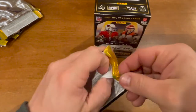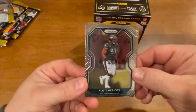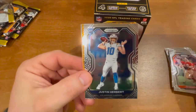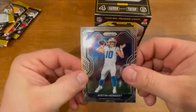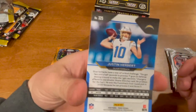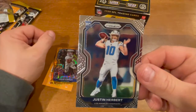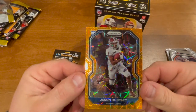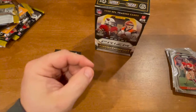Last pack, let's see if we get some last-pack mojo. Fletcher Cox, we have a Joe Montana, and we have a Justin Herbert rookie card — baby, let's go! Look at that bad boy right there. I don't care if it is a base card, I will absolutely take this — double sleeve it. And then we end it with a Jason Huntley orange insert. This is incredible!